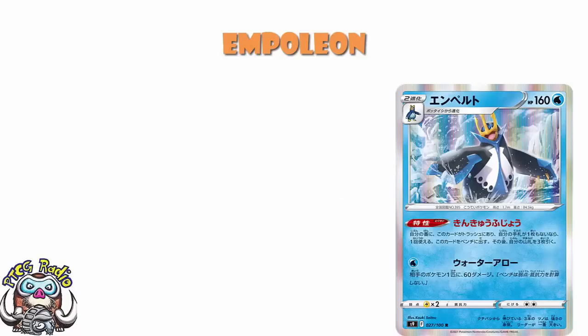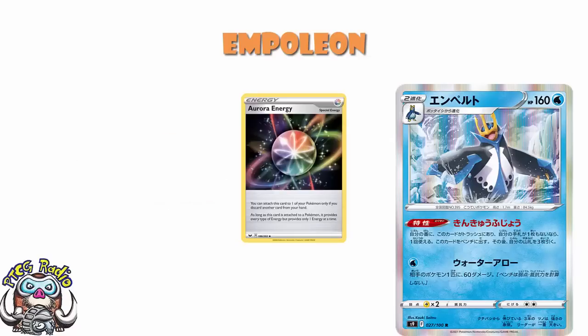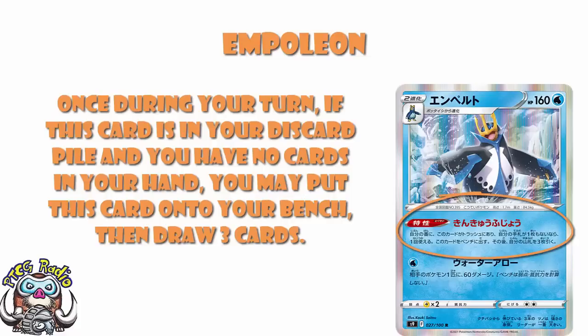The attack does 60 to one of your opponent's Pokemon — it's actually a nice little sniping attack, especially in a format where we don't really have a good bench barrier. It's not the reason to play the card, and it does require water energy, not colorless. But if you're playing water energy or something like Aurora energy that could count as water energy, this is awesome. You're playing this for the ability. If you've got one space left in any deck moving forward, really consider Empoleon, because you go from a zero-card hand to a three-card hand.